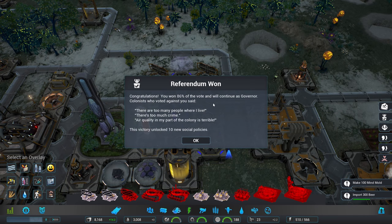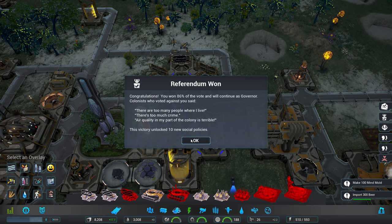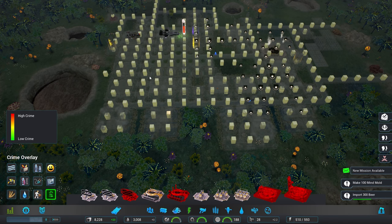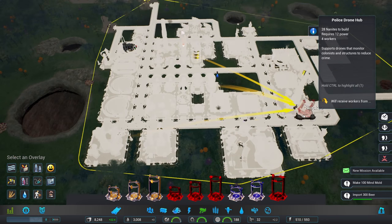Hooray, we win! You've won 86% of the vote and will continue as governor. Colmiss, who voted against you, said there are not too many people where I live — there's too much crime. What the dickens? Too much crime — we need to deal with that. That is now a new high-priority task.